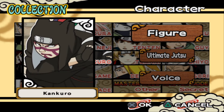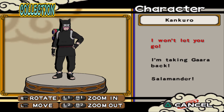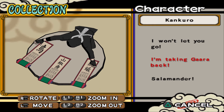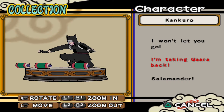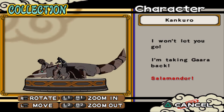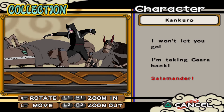Kankuro: 'I won't let you go.' When he summoned all his puppets — 'I'm taking Gaara back.' Salamander. Nice — the iconic pose from the manga.